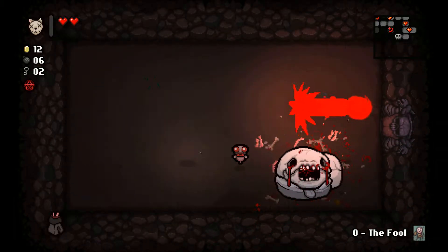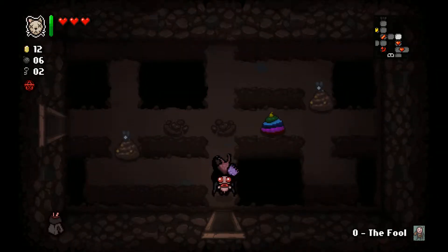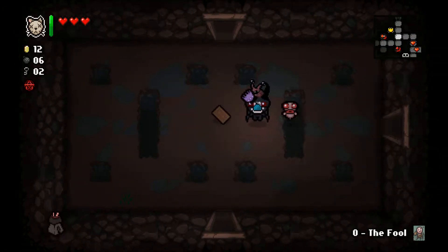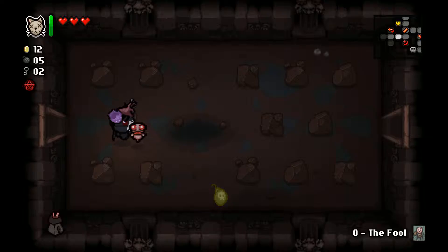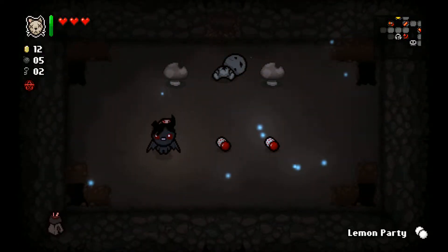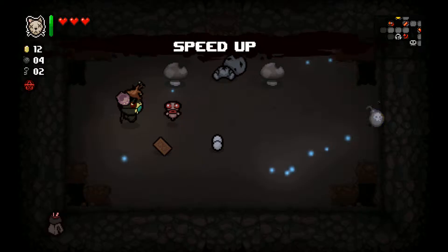Got to fight Carrying Queen there. Now I'm going to explore - I really just want to have a chance to get spirit hearts before we go down. Let's try a bomb here. Whatever is in that other room gives me a secret room. Speed up - moves faster than I can control.